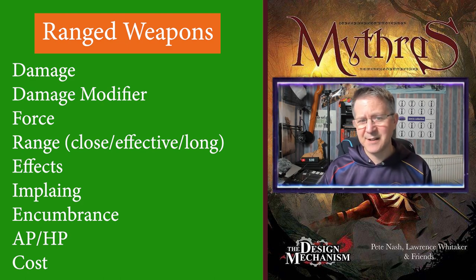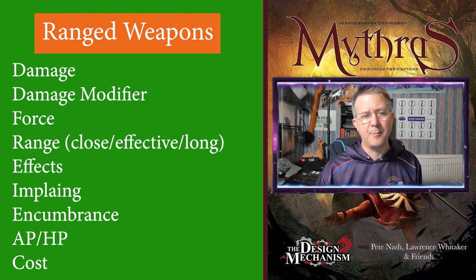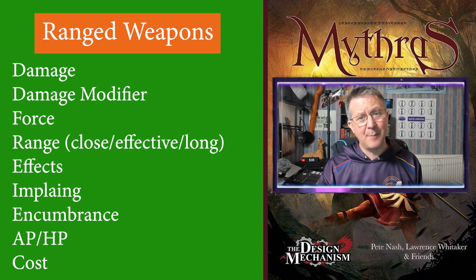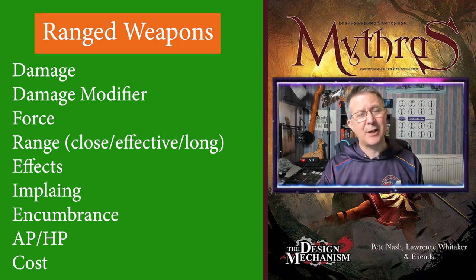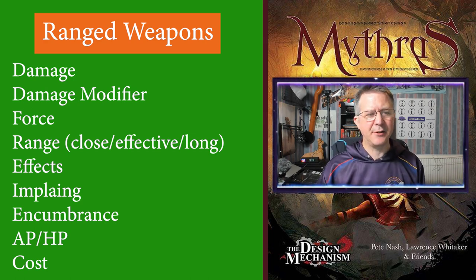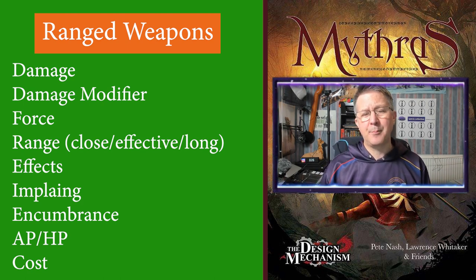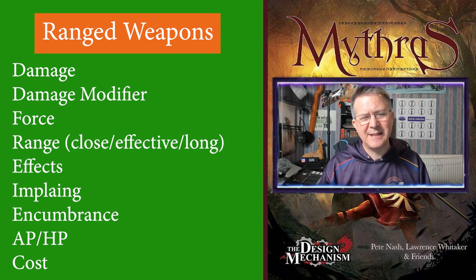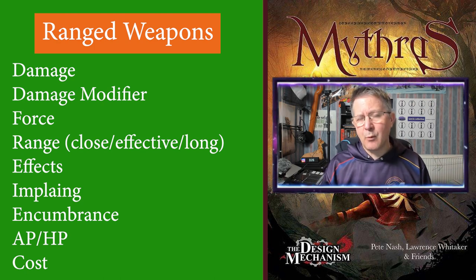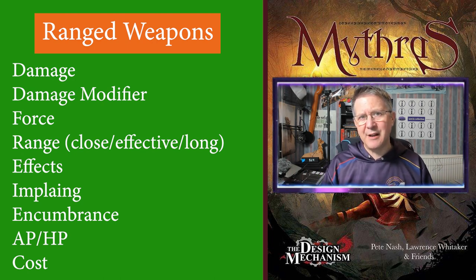Combat effects are the possible specials that can be used with this weapon if you are lucky enough to get a combat special. Impaling size is the size of the weapon or its ammunition when the impaling special is being used — for example when you throw a spear. Encumbrance is self-explanatory. AP/HP refers to the armor points and hit points of the weapon — how much damage that weapon can take from a direct attack. These are used when you are parrying with the weapon and your opponent might use the 'damage parried weapon' special.